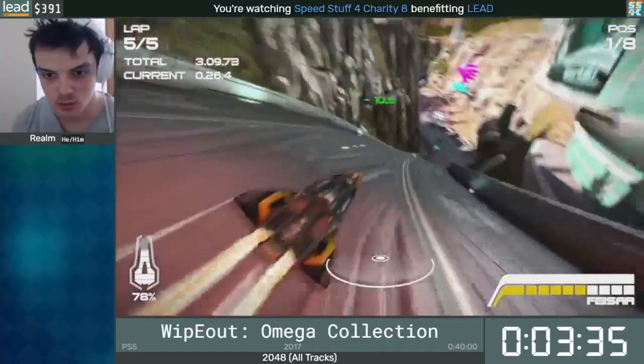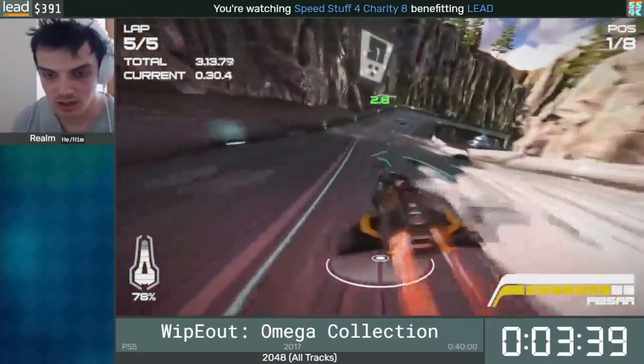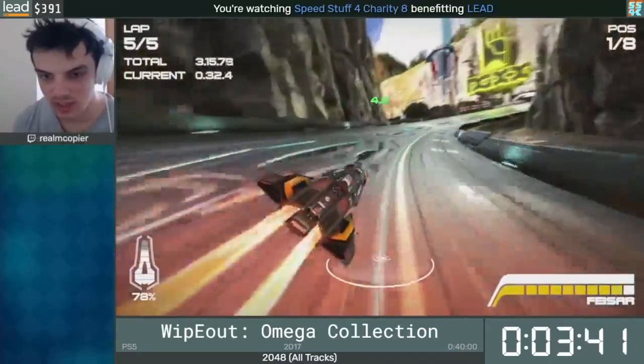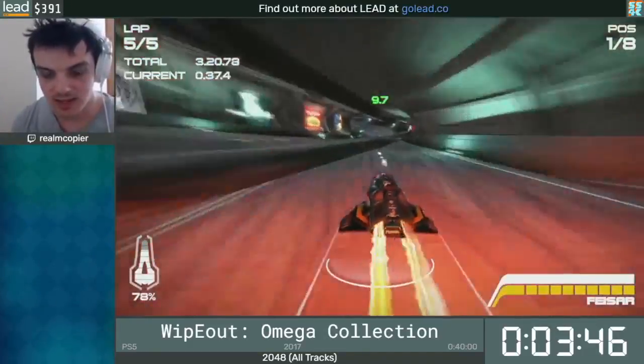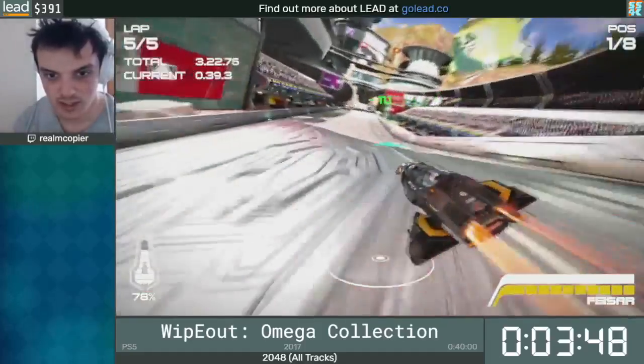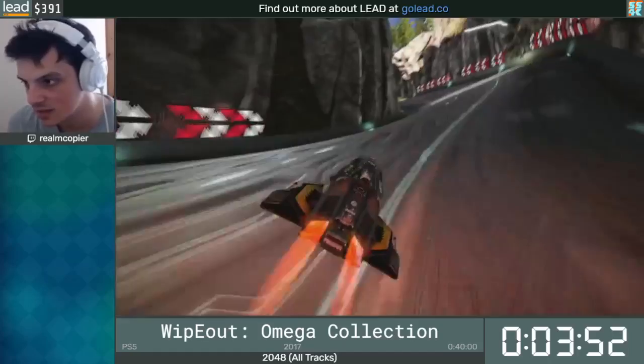The barrel rolling is a bit like tricking in Mario Kart — if you finish your barrel roll in mid-air, you'll get a speed boost when you land. On A-class difficulty, every race is five laps, so that's the end of race number one, and we've got ten of those to do.